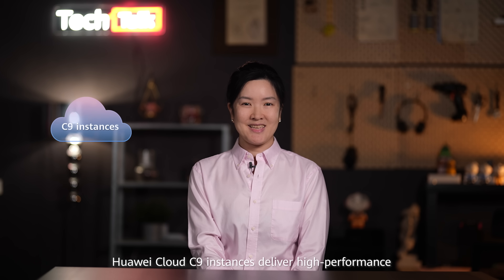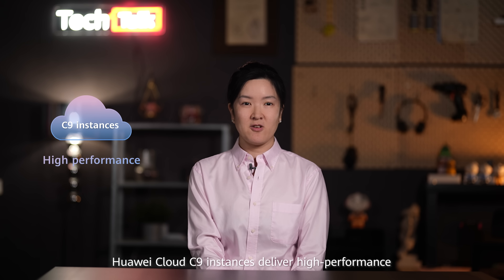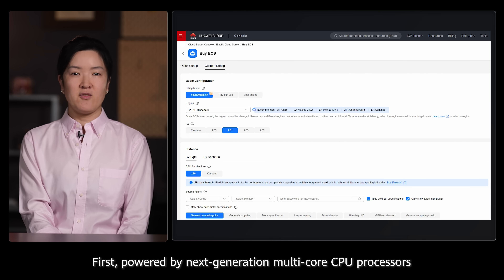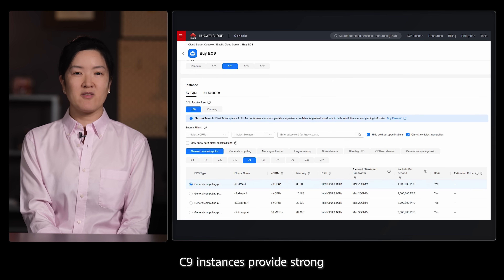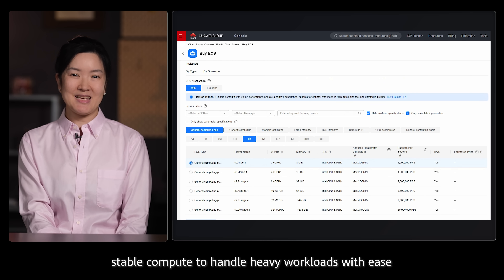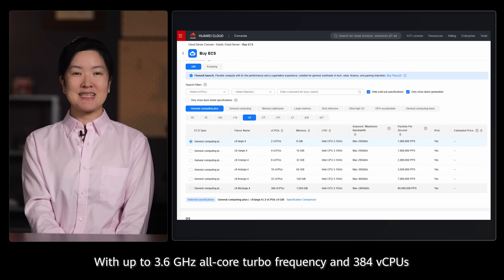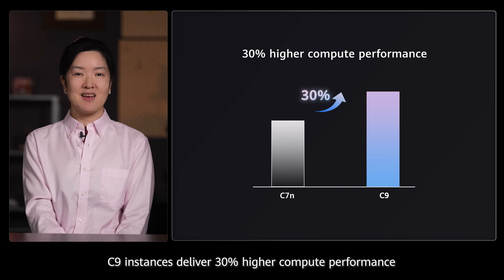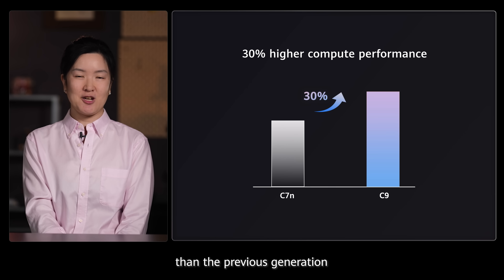Huawei Cloud C9 instances deliver high-performance, high-throughput cloud compute to tackle these challenges head-on. Powered by next-generation multi-core CPU processors, C9 instances provide strong, stable compute to handle heavy workloads with ease. With up to 3.6 GHz all-core turbo frequency and 384 virtual CPUs, C9 instances deliver 30% higher compute performance than the previous generation.